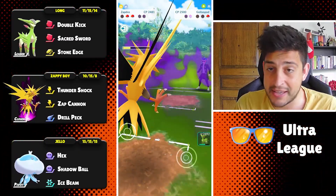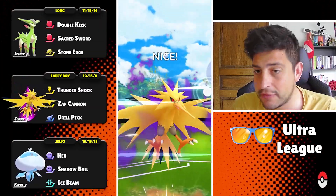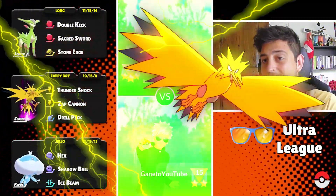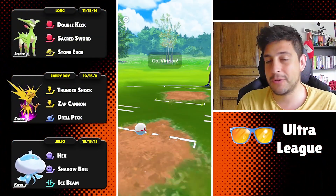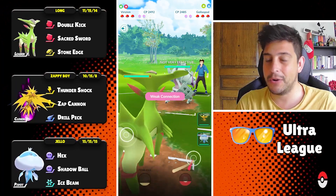We can easily farm down. At the back they have a Blaziken again but we don't care at all — Drill Peck is imminent. One for the shield, one for the knockout, and they're gonna take the first one, so they absolutely surrendered to the power of Zapdos.